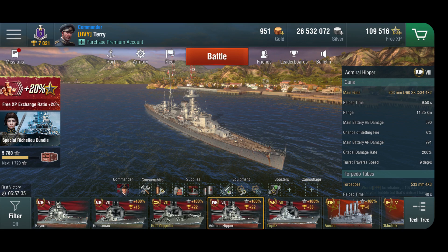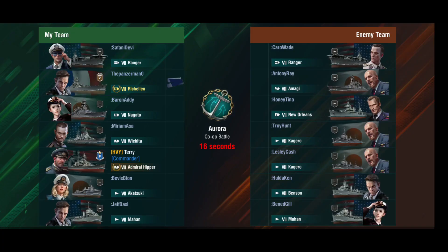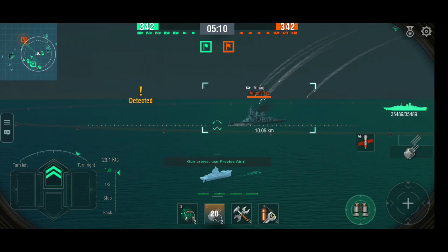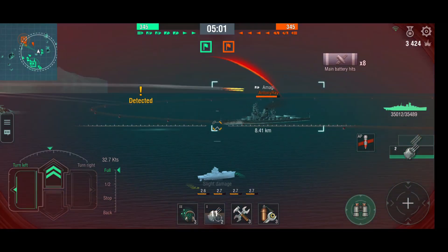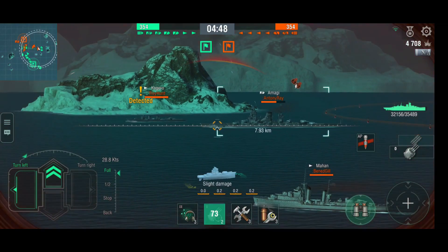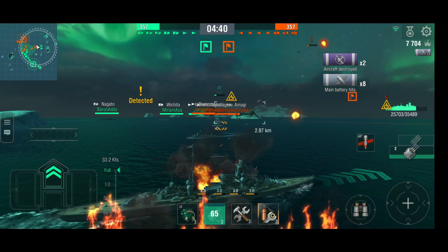Let's do another experiment and sail the Hipper into a co-op battle. We've got a Ranger, an Amagi, and a New Orleans — plus four destroyers, which aren't interesting for this purpose. Skipping ahead to the interesting part. There's an Amagi — we're shooting at maximum range with armor-piercing, trying to hit her in the center around the superstructure, not where the gun turrets are. We get some penetrating hits but not citadels. I bounce off the side armor.